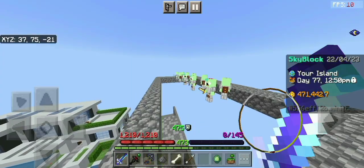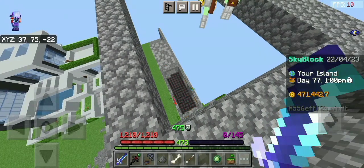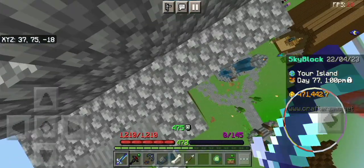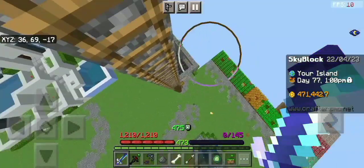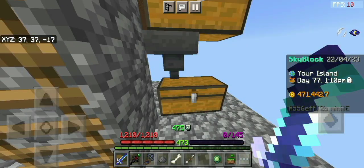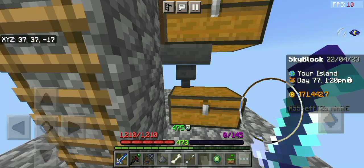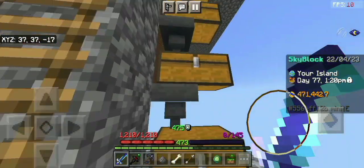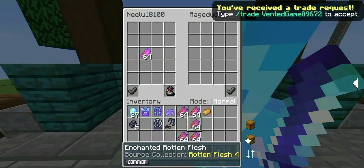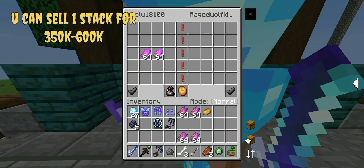The way this farm works is that the zombies which have been spawned in by the minions will drop down and die through fall damage, and the drops from the zombies will be collected by the hopper down below into these chests. You can then convert the rotten flesh into enchanted rotten flesh and sell it to other players for 350,000 to 600,000 coins.